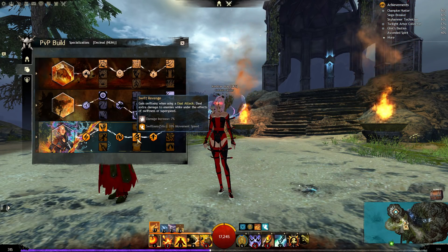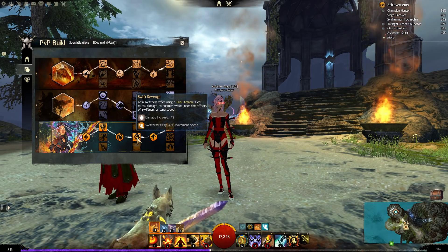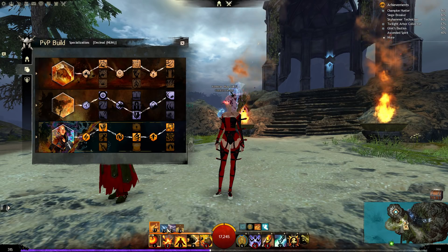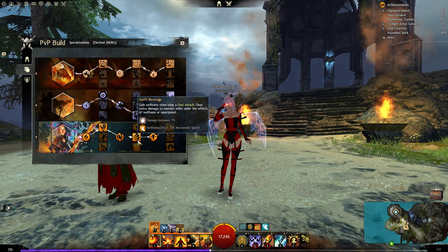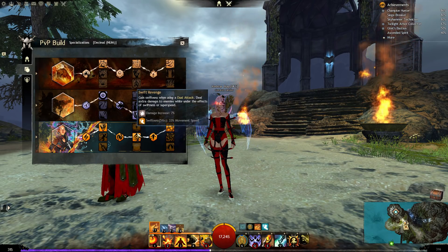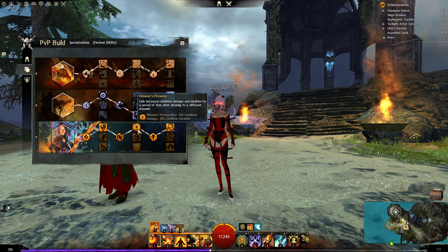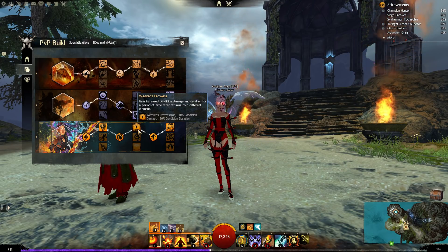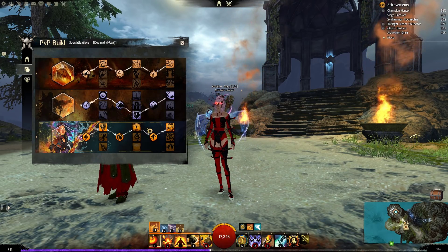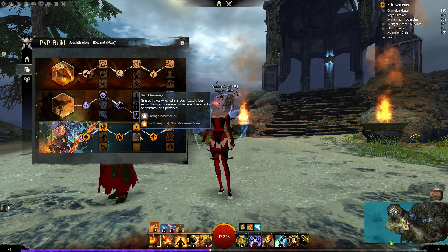If an ally is also able to weaken your enemies, you will have 50% more critical hit chance — so 81% plus 15 makes 96% critical hit chance against weakened foes, pretty strong. Swift Revenge — gain swiftness when using a dual attack, deal extra damage to enemies while under swiftness or super speed. We should grant ourselves swiftness when we swap to light attunement. Weaver's Prowess would also have made more sense — gain increased condition damage and duration for a period of time after attuning to a different element, which would make burning 55% longer duration.